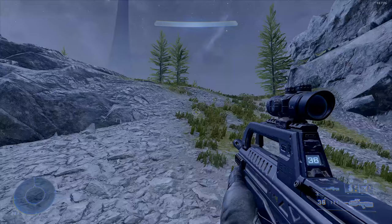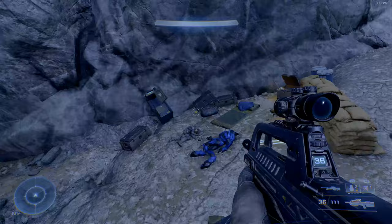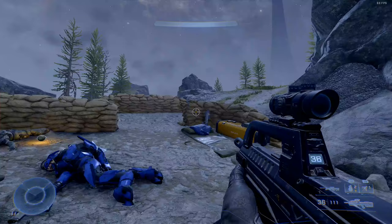All right, so I'm at the location of the Armor Coding, just on top of the hill. This is what it looks like around it. The Armor Coding Locker will be near these elites and dead humans. Just go ahead and open this up and you'll be good to go.